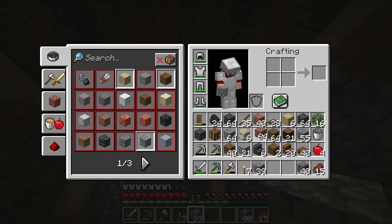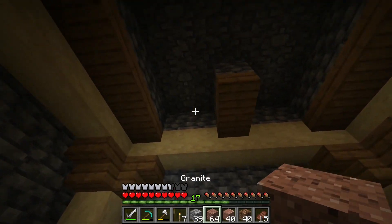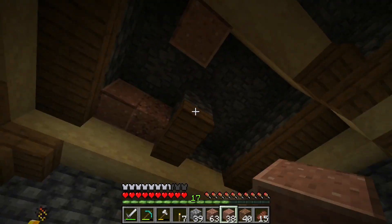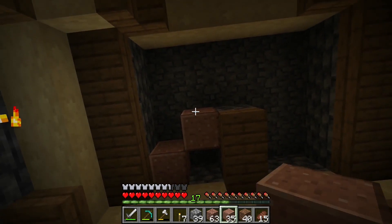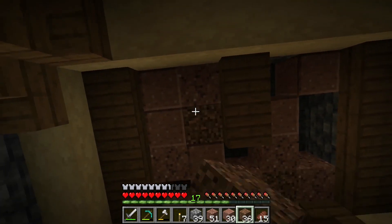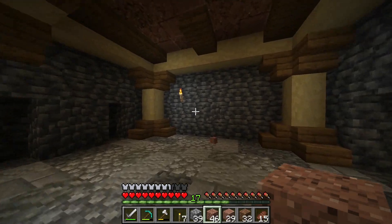Now we want to work on just the ceiling. There's not much we can really add, but I was thinking about a splash of color using the granite. Let's just add in some polished granite kind of randomly like this, and throw in some coarse dirt as well. Now we've got the ceiling and the floor done.